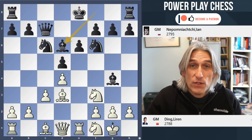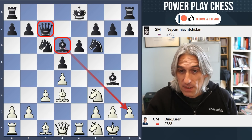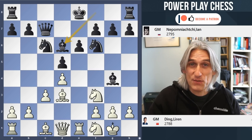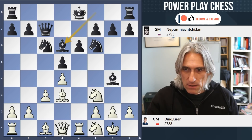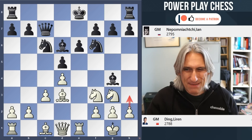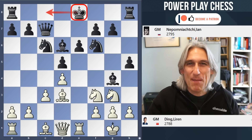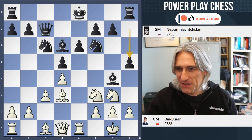Bd6. Even though Nepo has lost the tempo, this is certainly not a bad position for black — the queen and bishop have claimed this diagonal. Compared to the normal London system, you could say that's an achievement; this bishop still needs to find a decent diagonal, so it hasn't worked out badly. Tempi aren't so important here. A pretty standard move is Ng3, controlling this square and threatening h3. I suspect Ding didn't like the look of h5, because black still has the option to castle queenside — that's just speculation.